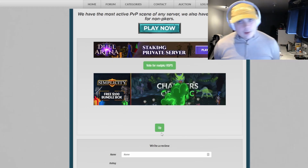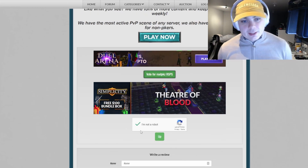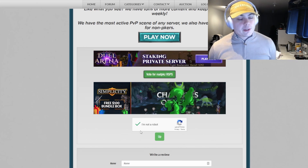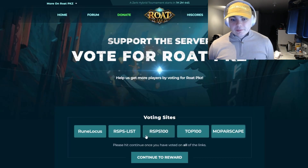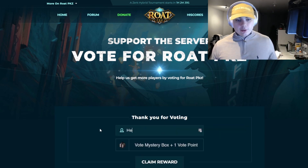Next is Moparscape — the OG website, one of the first if not the first RSPS website. I remember it from like 12 years ago, used to play on Moparscape. Good times. Then after you're done voting on all five websites, you continue to the reward page.